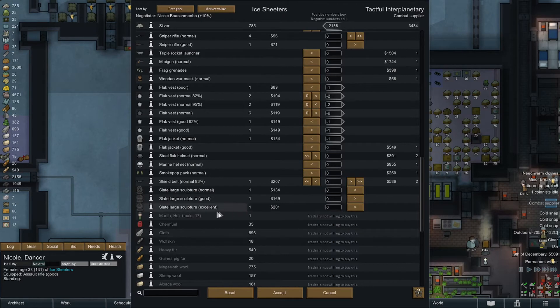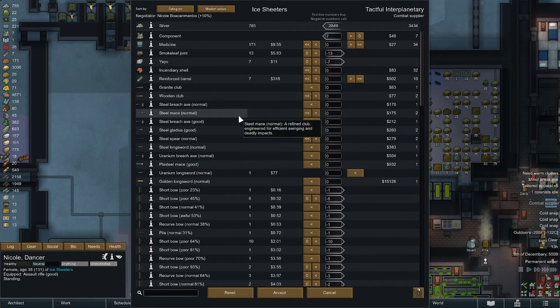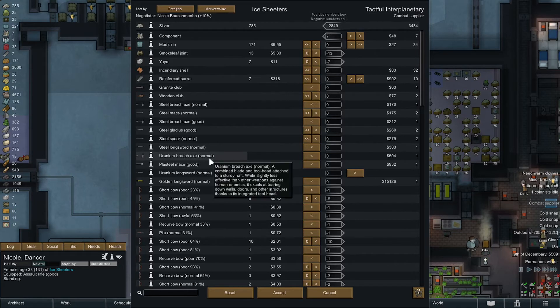We have statues we've been making to sell — that's fantastic. An extra shield belt too. About three thousand dollars — pretty good. Do you have anything made of uranium? 500 bucks but we're desperate. We have one that we don't want to sell. I'm tempted to buy this — I know it's stupid but we need uranium. That's a golden long sword — 15,126 bucks!